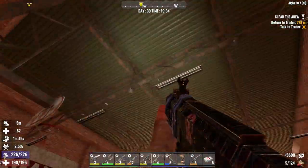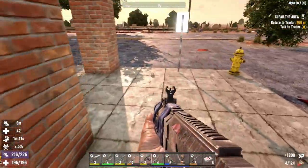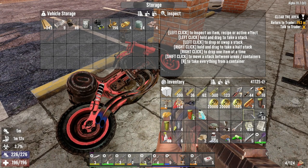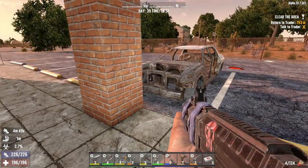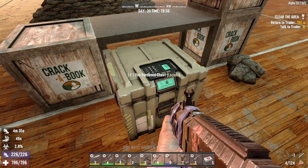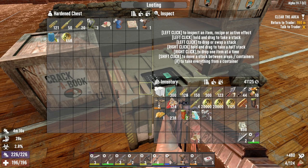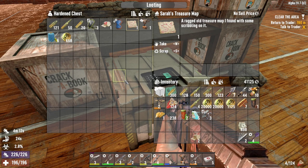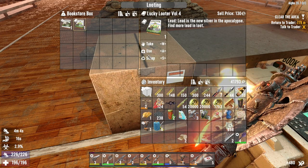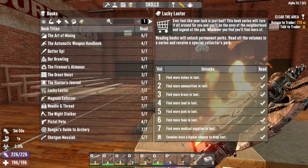Talk to traitor, we're done here. Wanna get that loot, but first let me unload. Time charges. Oh, and a treasure map. Ooh, Lucky Looter - find more lead. Take that. And finished Lucky Looter! Enemies have a higher chance to drop loot. Very nice.